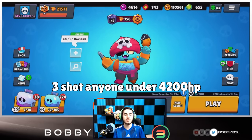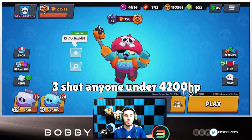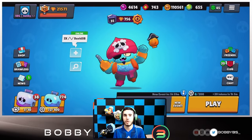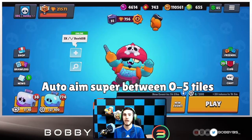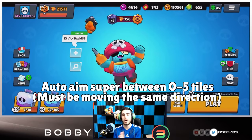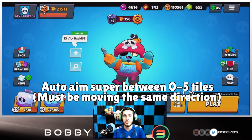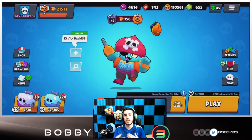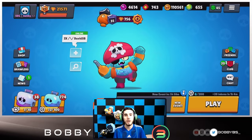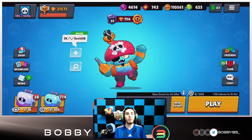That includes Piper, Brock, Rico, Colt, any thrower — Mike, Barley, Tara — you can even three-tap Spike. You can also auto-aim your super with 100% hit rate anywhere between zero and five tiles, as long as you follow the direction your enemy is going with your brawler's body. If they're going left, walk left with Gene; if they're going right, walk right. This only works vertically, not horizontally.